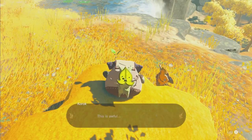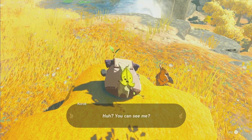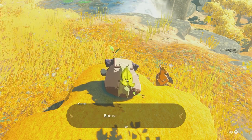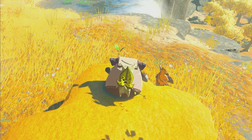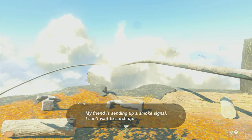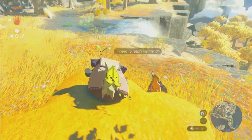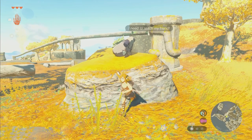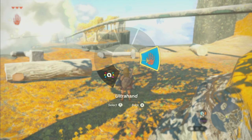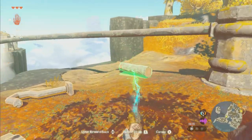Let's help this Korok. A Korok appears - one of the children of the forest. He was traveling with a friend but they got separated. His friend is sending a smoke signal, but he's too tired to move. So in order to help the Korok, we're going to have to use Ultra Hand and bring some logs together.